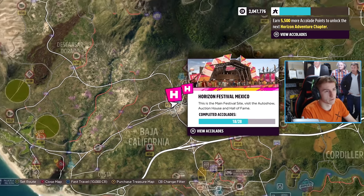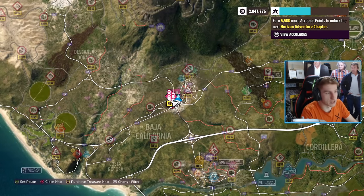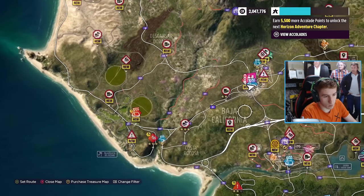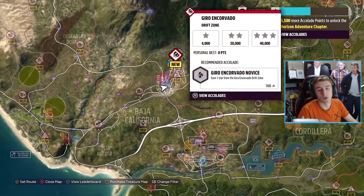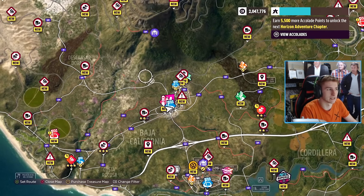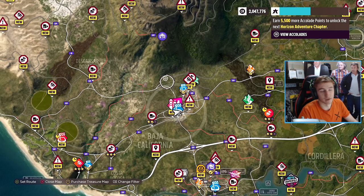When you get to Horizon Mexico for the first time, you unlock the accolade ability, and you'll also unlock a few races — this race will pop up, this one down here will pop up, and there are a few down here as well. You'll only have a few cars and a few races. Just do them, just get through them.